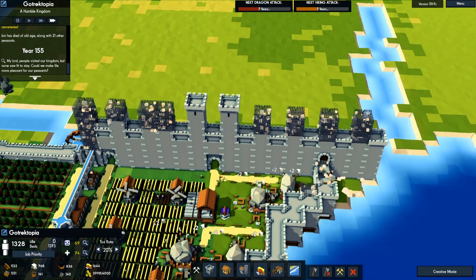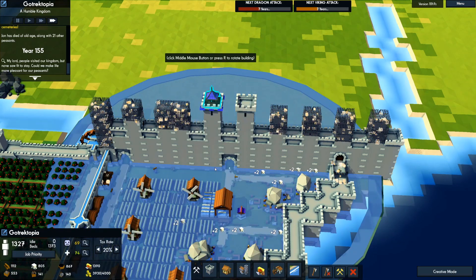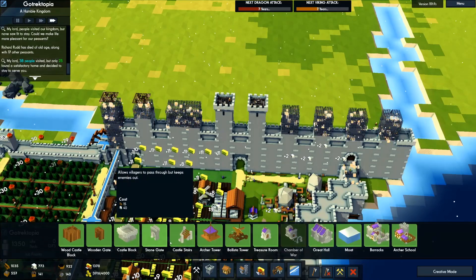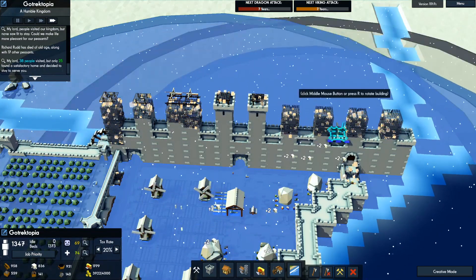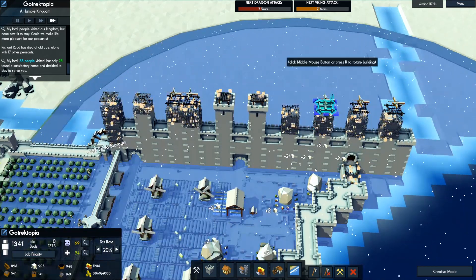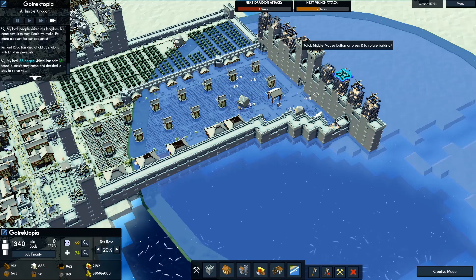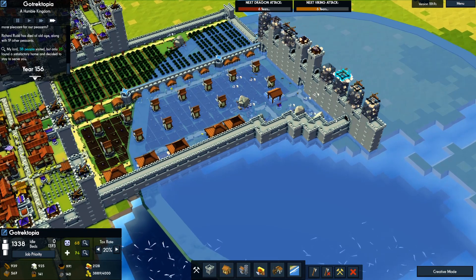Now that these are finally built, I'm going to go ahead and put some archer towers right next to the entrances. More ballistas — I'm going to put two here. Let's see what the range is — how far can you reach? You can reach pretty well, so we're going to go three.